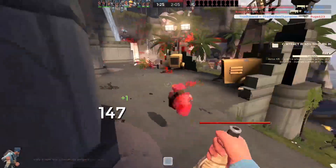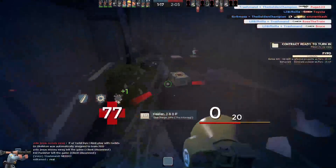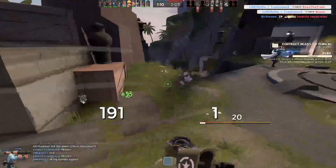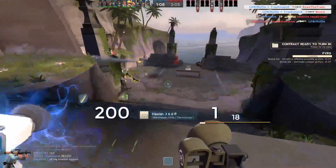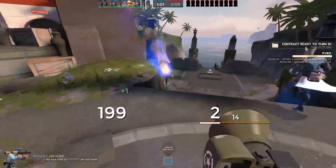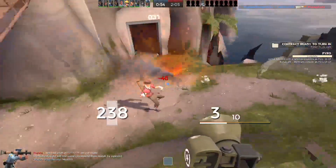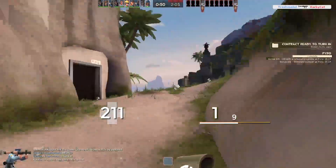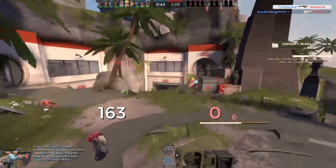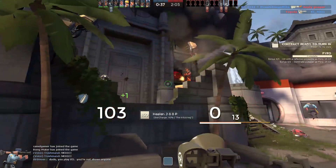I actually think this weapon's great on King of the Hill, and that may sound shocking to you. But I think it's great on defense — I actually do think it's amazing on defense. And why I think it's very strong on defense is that having an extra rocket in your clip is very useful when defending. You're supposed to be putting out bigger damage numbers when attacking, but with defense it's more about putting out at least decent damage while also being able to hold back enemies or scare them off. And I actually think the Liberty Launcher really helps with that extra clip size.